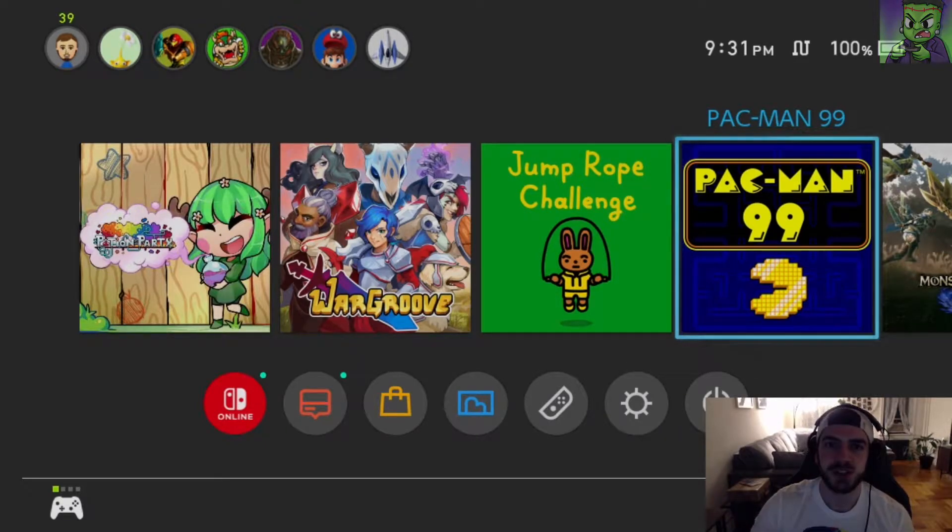Hey everyone, Frankenstein Gaming coming at you with a new video. At last, Pac-Man 99 has officially launched on the Nintendo Switch. They tweeted last night that it was coming out April 7th at about 9pm Eastern, and it's 9:31pm now, and you can see it's live.